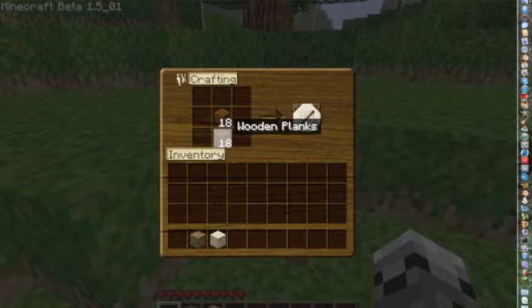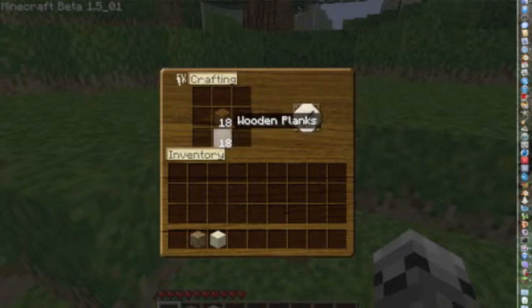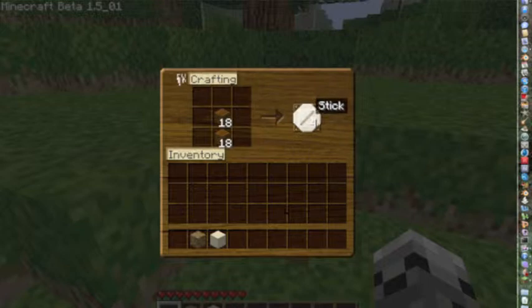Right-click again on the crafting table and you'll enter it — you'll notice there's a much larger crafting section so you can build all kinds of other stuff. Take your wood, split it in half by right-clicking, and set it down. What you're trying to do is basically draw out what you want to make. I want to make sticks, so I just lined them up like a stick would look. As you can see, this gives me four sticks. Let's get twelve sticks.